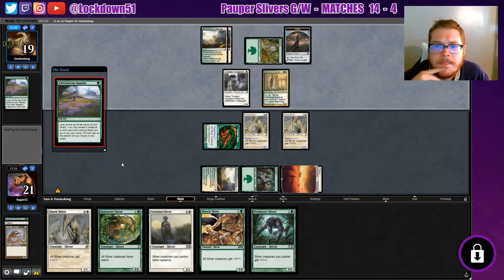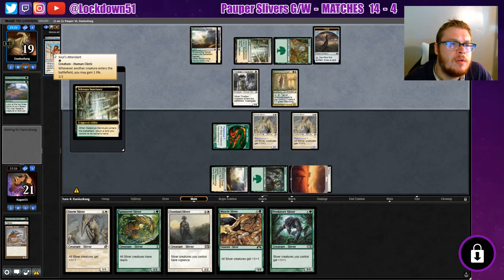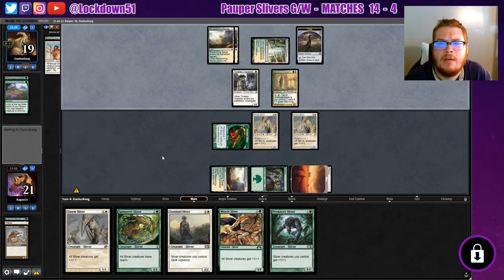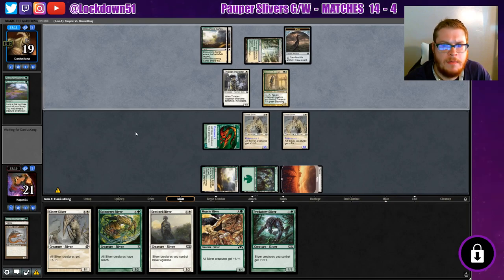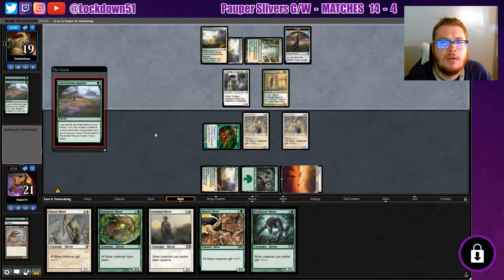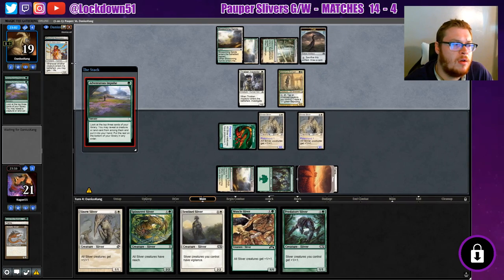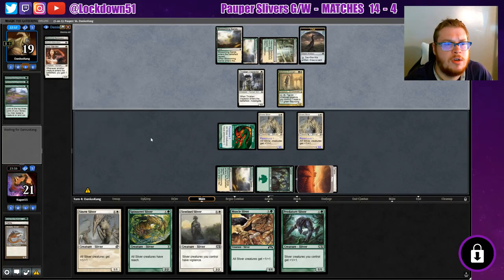Adventurous Impulse again — let's see what they grab. Soul's Attendant. So this is kind of a life gain game. I wonder if they can combo off — that's part of their gig, just gain a bunch of life. Another Adventurous Impulse, and they grab Soul Warden. All right, so they're going to try to combo off and get some crazy life gain going here.